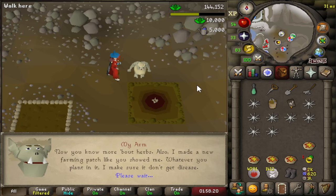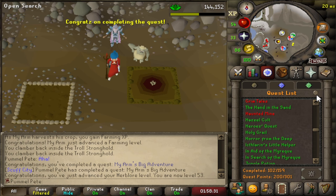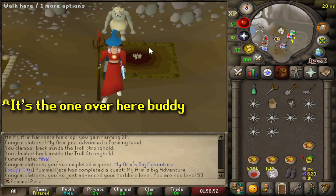My Arm's Big Adventure is completed. We're up to 200 quest points - that's a big one because it means we only have one quest left before we can do Recipe for Disaster, and that is Desert Treasure 1. We have all the requirements, we can do this. It's probably going to be the most dangerous quest we've done so far, but it's the last thing we need before Barrows Gloves. We also have this Herb Patch unlocked for more efficient herb runs.